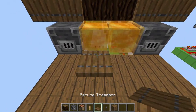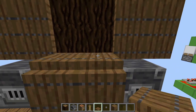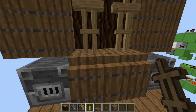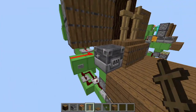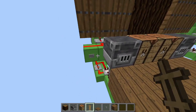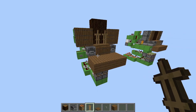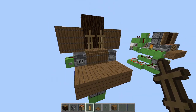Now place another trapdoor here, another one here. These two you want to open them, put the armor stands, and then close them, so that they stay right there. And that should do it — it should be working. I hope you enjoyed this video. If you have any suggestions or any questions, feel free to leave them in the comment section, and I'll hope to see you in the next one.